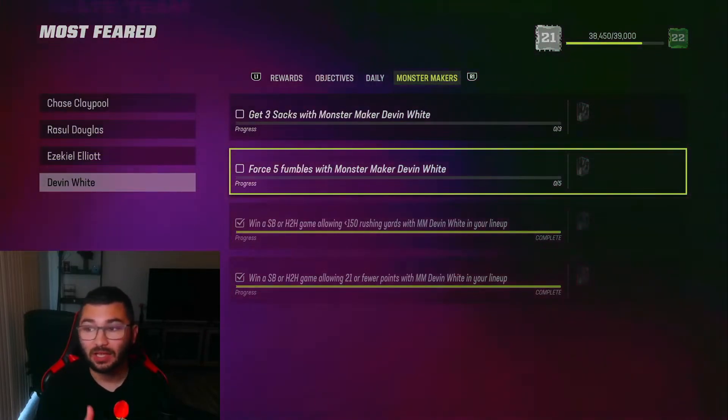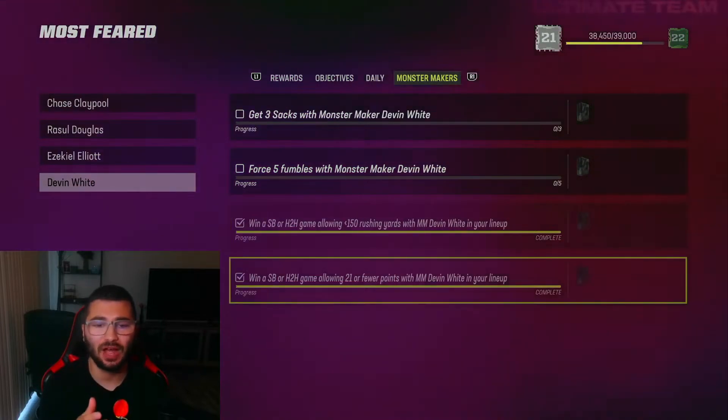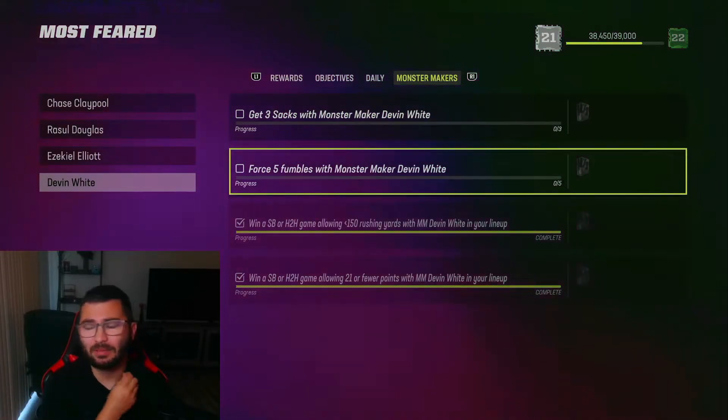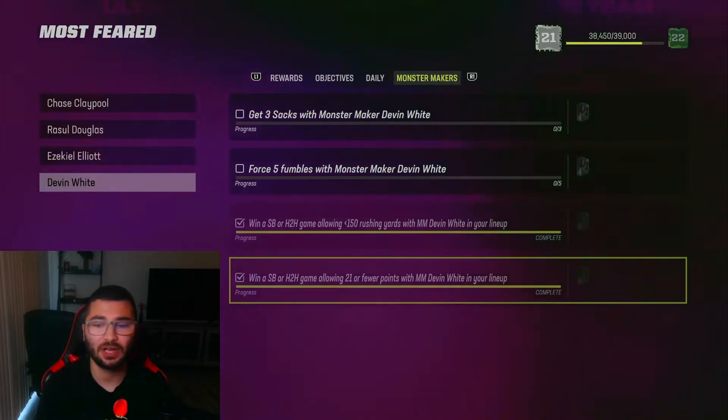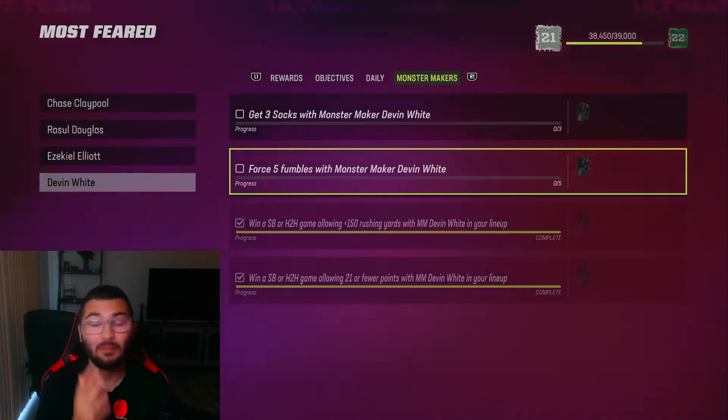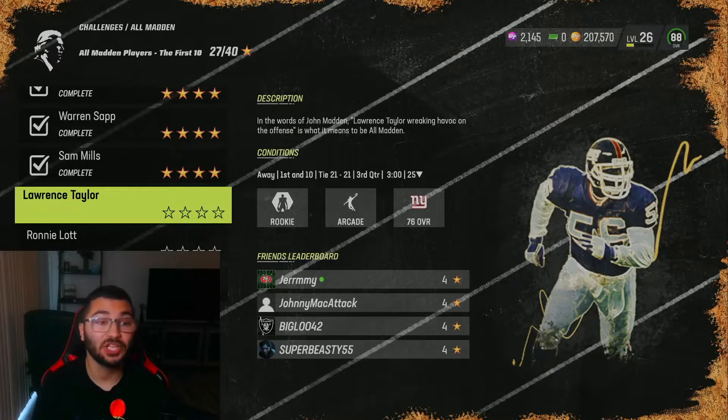For forcing five fumbles, go into a solo battle once you have the other two completed, because you might be giving up points if you try to get them all at the same time. Maybe complete one solo battle to get those two done, and then for the second solo battle go for the five forced fumbles.